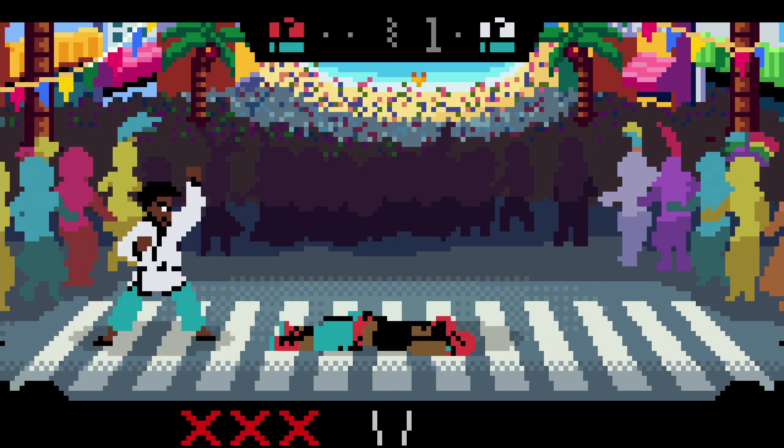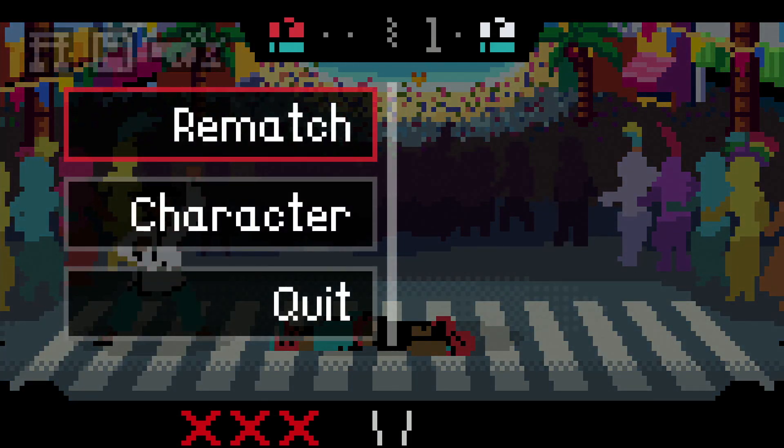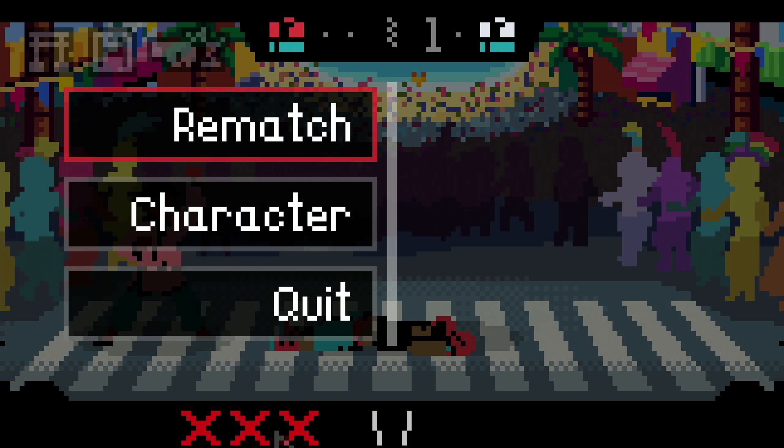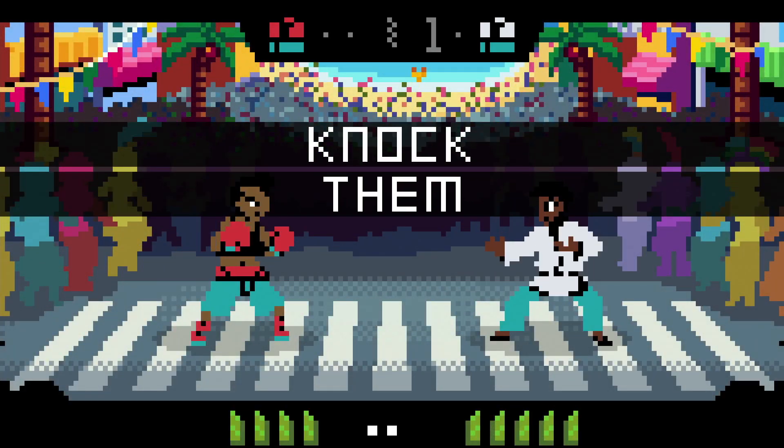The way the game kind of works: there's a gauge at the bottom right which is your health gauge, but that also determines the number of times you can tech. Certain moves in the game - depending on how you hit them - you might get flipped out like in Smash. If you hit a certain button at the right time you can tech out. That includes grabs and things of that nature. Here's the crazy thing: the match is not over until your health is all the way down. Even though you get knocked down, it just resets your position.